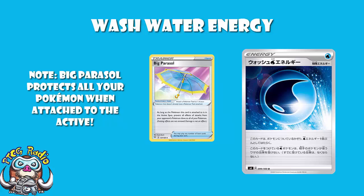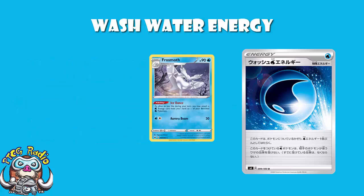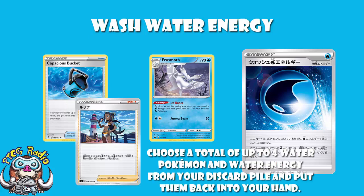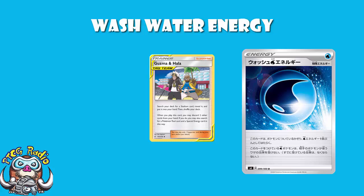The question is, is it going to see any play? Big Parasol has not seen a huge amount of play. We do need to remember that this is a special energy, and there are reasons not to play it. Frostmoth is a water Pokémon that attaches as many water energy from your hand to your benched water Pokémon as you like during your turn, but this isn't a basic water energy — when it's in your hand it isn't even a water energy, so that doesn't work. Capacious Bucket lets you search your deck for two water energy, but this can't be searched out with Capacious Bucket. Nessa lets you put four in combination of water Pokémon and water energy from your discard pile into your hand, but this doesn't count because it's not a water energy in your discard pile. Being a special energy, you can search it out with Guzma and Hala — and interestingly, you could search this and a Big Parasol out together.